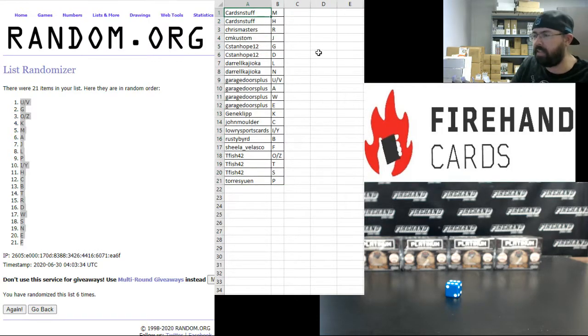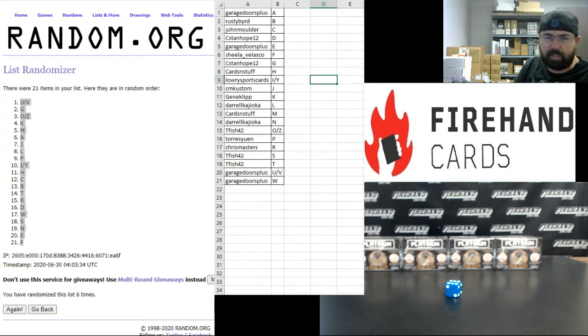Alright, here are your letters, guys. Best of luck to ya. Cards and Stuff: M and H. Chris Masters: R. CM Custom: J. C Stand Hope: G and D. Darryl K: L and N. Garage Doors Plus: U, V, A, W, and E. Gene Clip: K. John Mulder: C. Lowry Sports Cards: I and Y. Rusty Bird: B. Sheila Velasco: F. T Fish: O, Z, T, and S. Torres: P. Those are your letters, guys. Best of luck to ya.